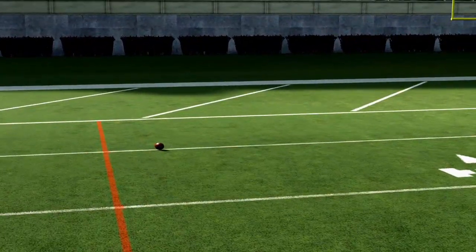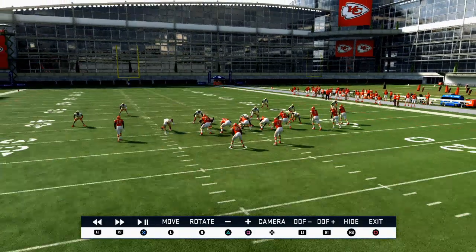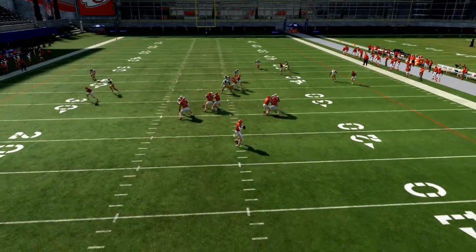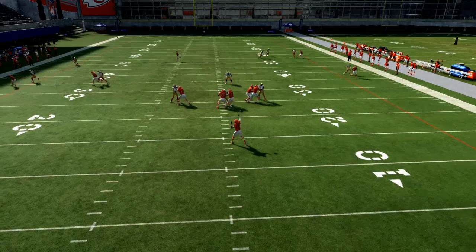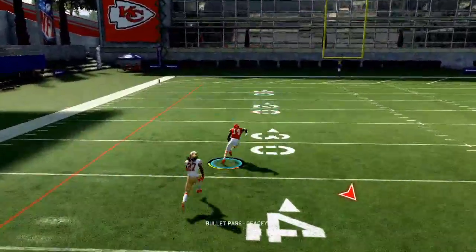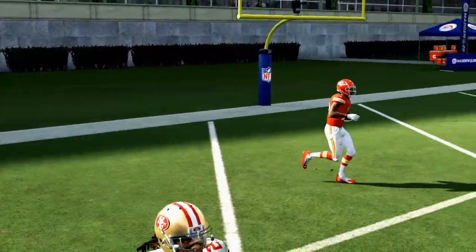I'm going to bank that they're going to user that post route more times than not. So with this wheel route — if you leave Hardman compressed on a wheel route, it won't get open against man or cover four palms. But if they run stock cover four palms without cloud flats, at the snap of the ball McCole Hardman is going to be one-on-one over the top. That wheel route causes a significant issue for the safety, giving you a one-play score. You can pass-lead up that post route for a touchdown.